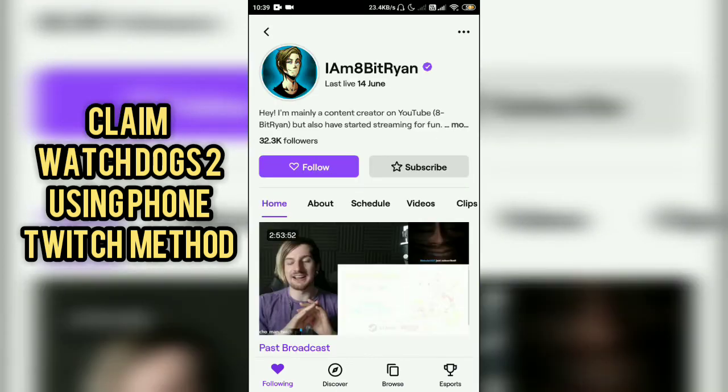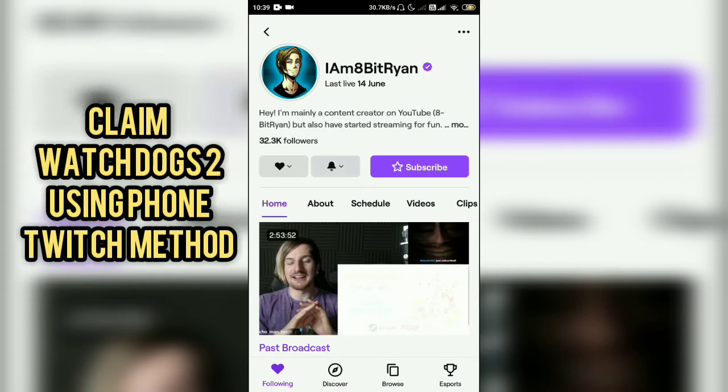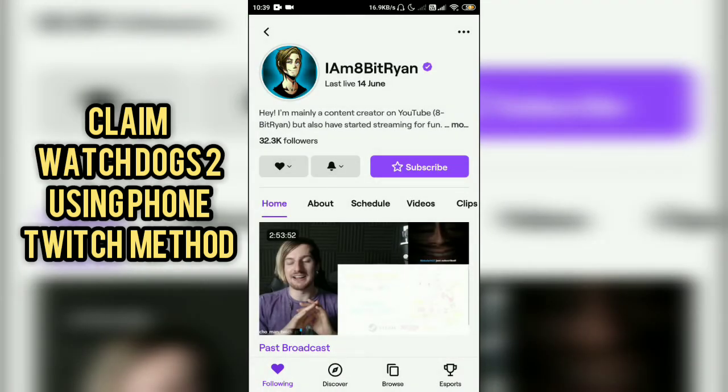After this, you have to follow the creator — don't subscribe, just follow. Then click on the bell icon and enable live notifications so you don't miss any news related to the stream. Click on the bell notification to get updated on the latest updates, which will relate to claiming the Watch Dogs 2 free copy.